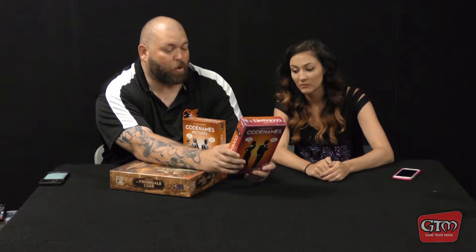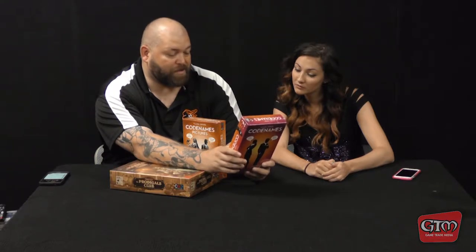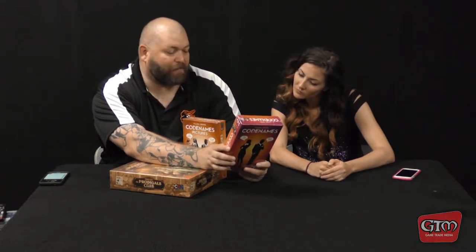Codenames is a spy game where two rival spy masters know the secret identities of 25 agents. Their teammates know the agents only by their codenames, and the teams compete to see who can make contact with all of their agents first. You have your blue agents, your red agents, and so on.